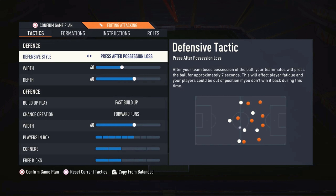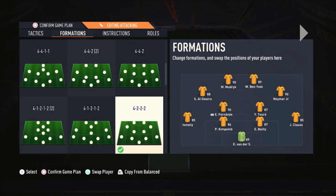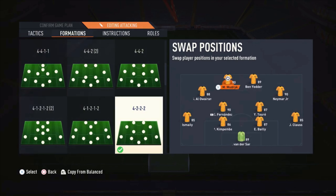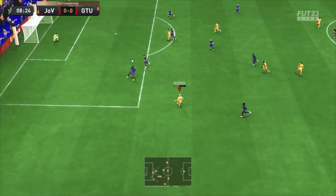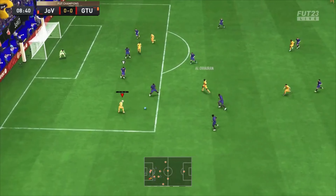The second formation uses 'press after possession loss' as the defensive style. The width is 30, depth is 60, fast build-up, forward runs with 60 players in the box, six bars for corners, two bars for free kicks. The player instructions are exactly the same as in the first formation.